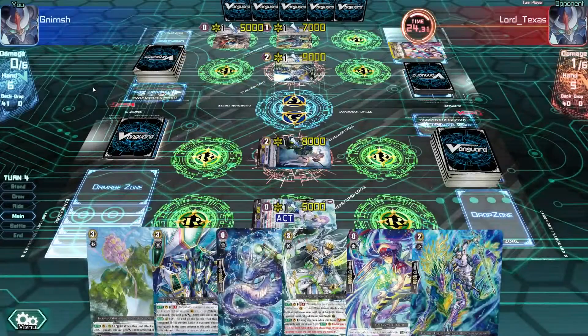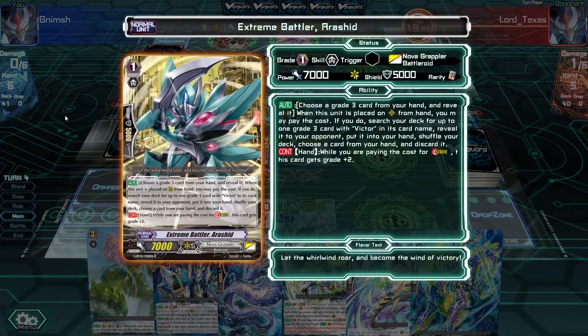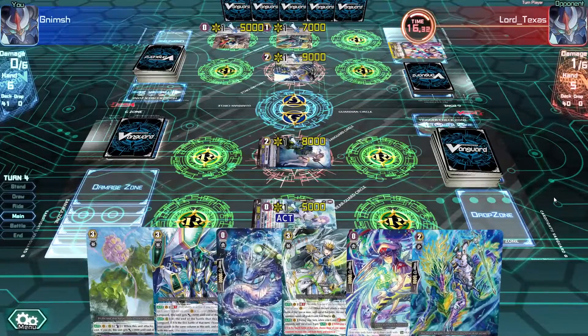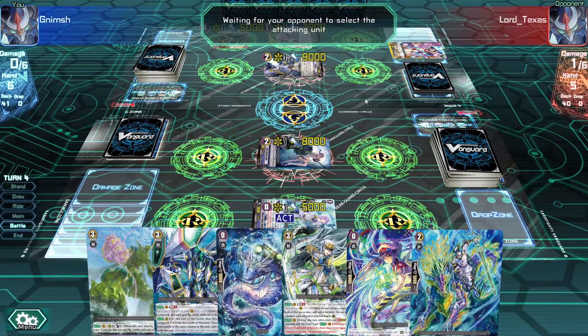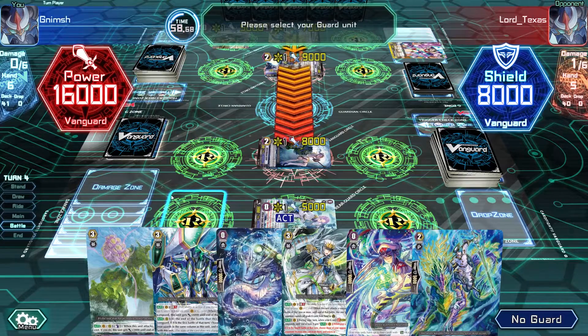Nova Grappler is kind of like a Transformer thing - really aggressive. It's fun. One of the younger characters is actually playing it. And there are so many other clans as well - I think I had a Nova Grappler deck at some point. There's Grand Blue as well, which plays with the graveyard because they're like underwater pirates - they play with the drop zone. Angel Sanctuary plays with the damage zone, swapping cards with it. And there's a clan that plays the soul as well. Lots of different interactions for the clans.